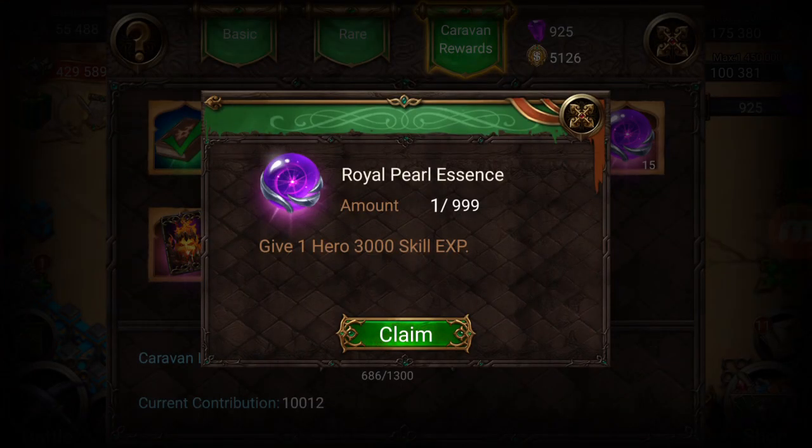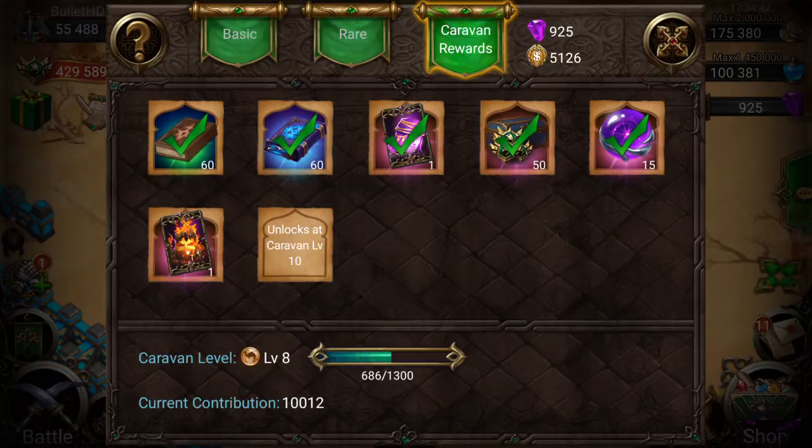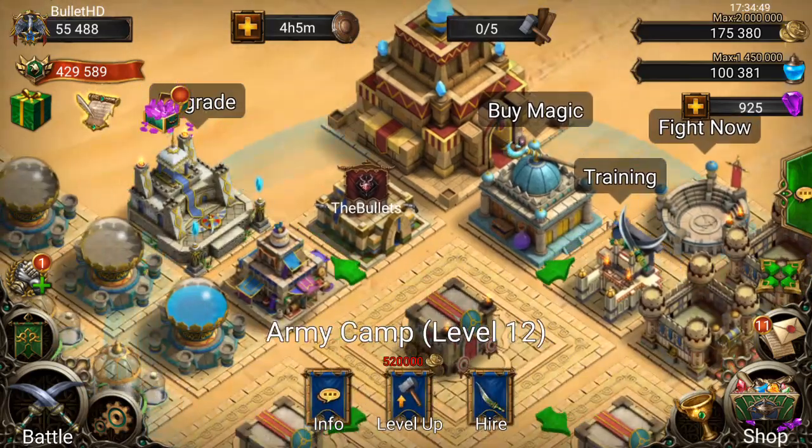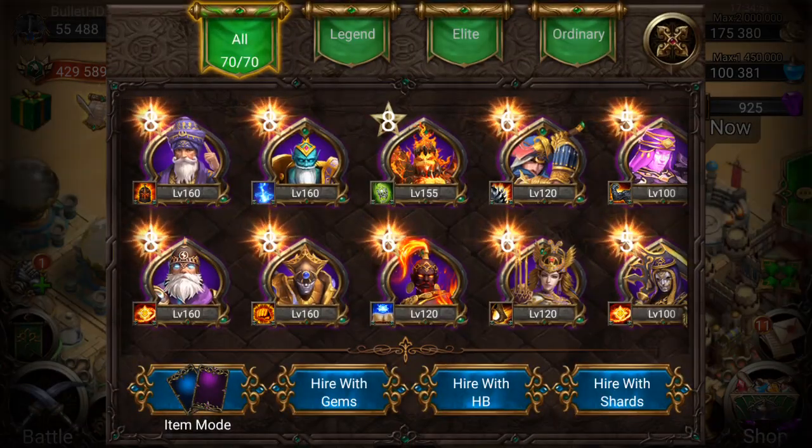And you get an igniter at the sixth reward. We're going to go ahead and claim both — 15 royal pearl essences, that's crazy, that's 45,000 EXP. We're going to go ahead and use that straight away, not going to wait. That's awesome, so let's try an upgrade.